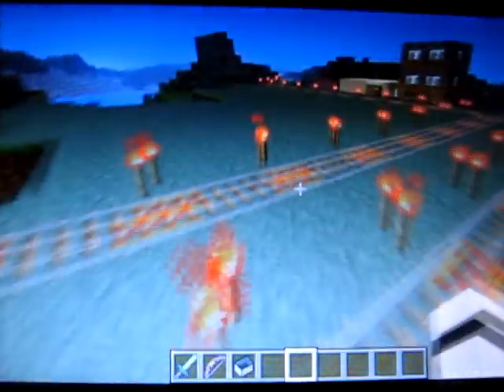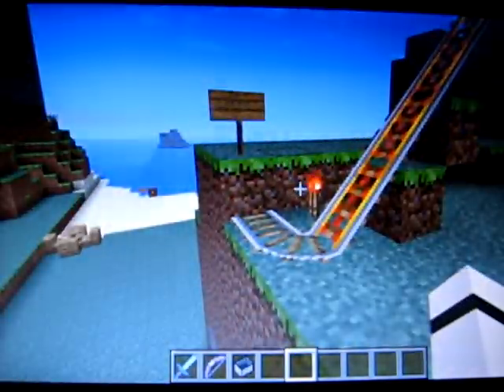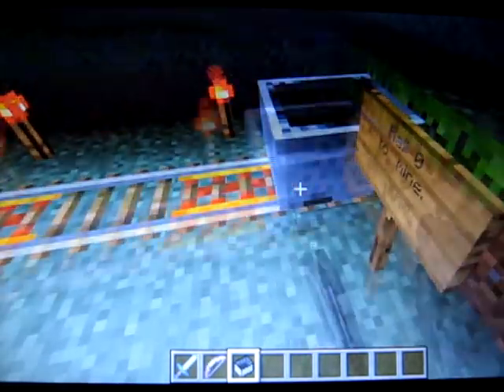So this is the railway, and they go to different locations. This one goes to the mine, this one goes to the town, this one goes to the farm, and this one here goes to the sky deck. We're going to go to the mine first. I don't really need to take a cart, but it's fun to take the cart.